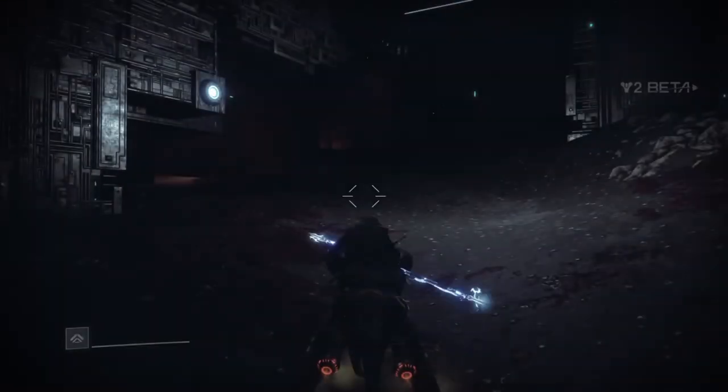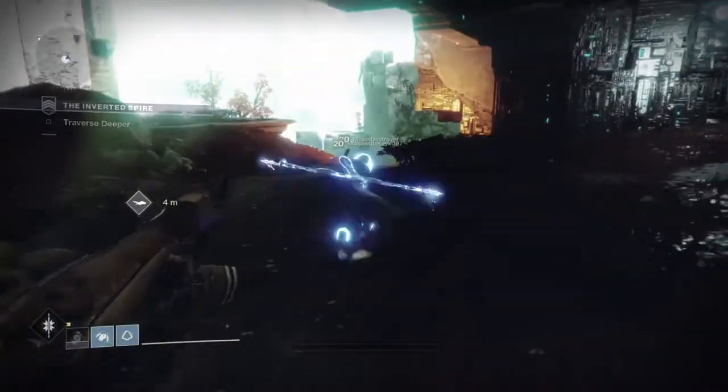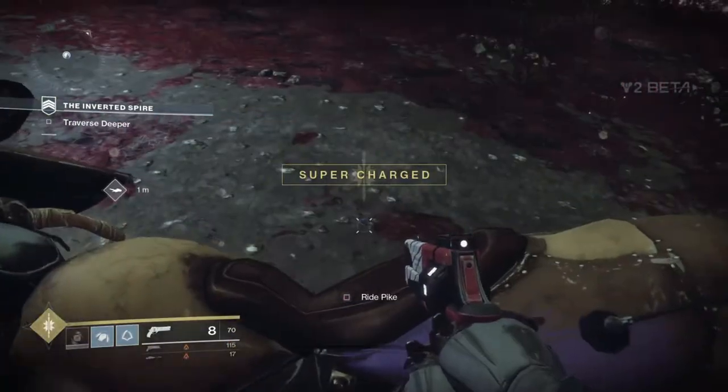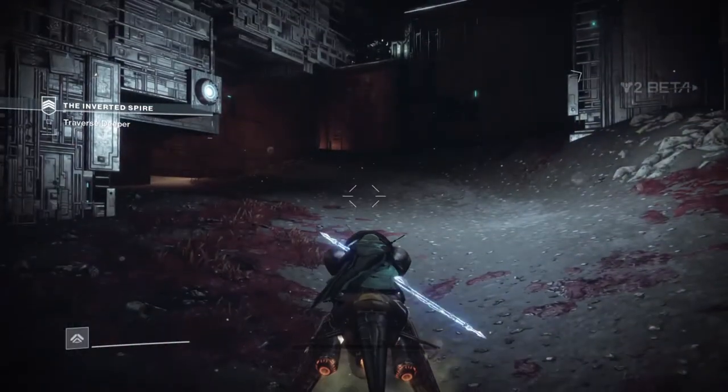Once you get it right you'll either be holding an electric staff, a flaming sword, or a void shield while riding your Pike. Here's what getting it right for the Arcstrider looks like.